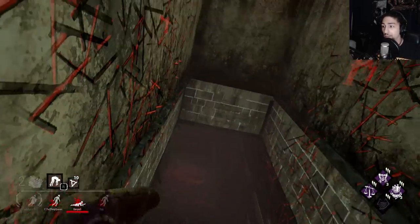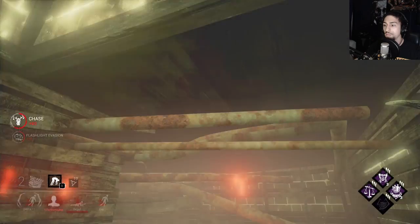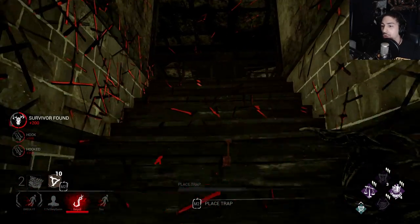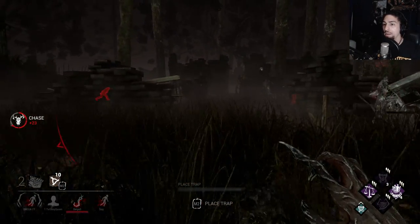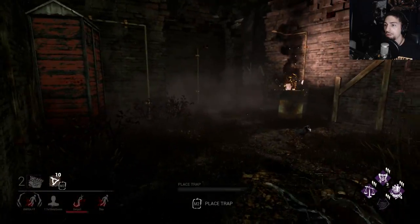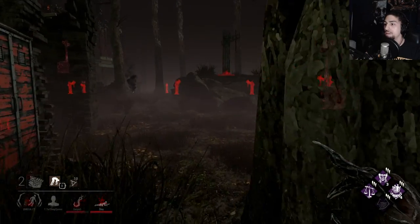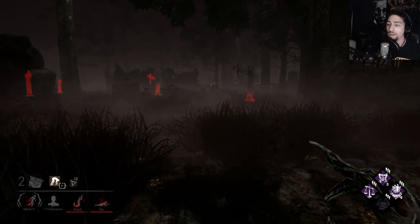We also have Devour Hope, so we don't need any more tokens - I can deal with this. He's going over to my- nah, that's not how this works. Let's bring him across over here. He knows where the totem is, he's gonna tell his friend where the totem is.